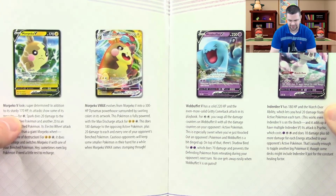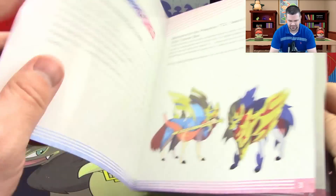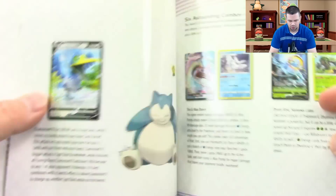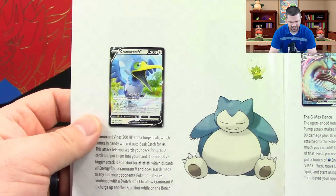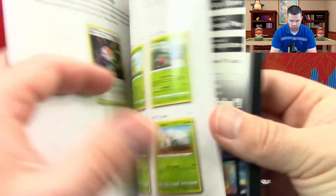I believe we've gotten everything except Morpeko V, and of course the VMAX associated with most of these Pokemon. We did get Stonjourner — actually two of those — and we have Snorlax. We don't have Lapras, and we don't have Morpeko — those are the ones I'm thinking of. Yeah, I just skipped the page. We don't have Lapras, Morpeko, or the regular Morpeko V. I also don't think I pulled a Cramorant V — not a regular one; I pulled a full art. There are some different strategies shown here as usual, a couple I didn't expect to see paired together.